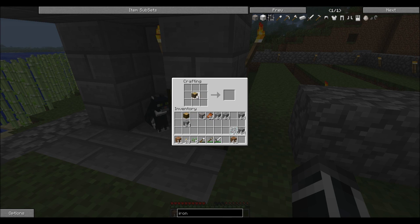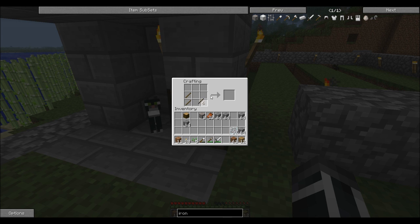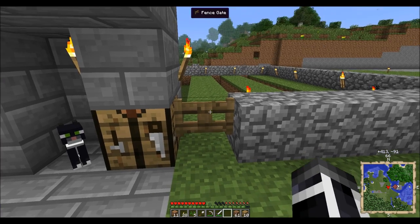Oh, I got more wood right here that I forgot about. I was like, how am I going to make a fence? And I remembered. I was like, oh man, I don't have enough sticks, and then I was like, oh yeah, I got sticks right there. Alright, and then we'll put our gate in right there. There we go.